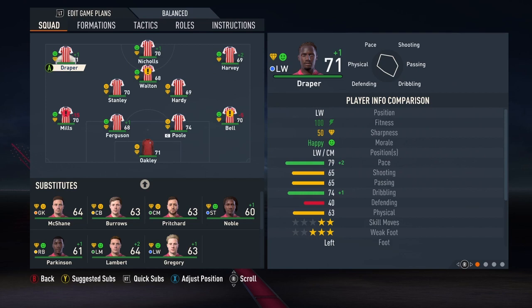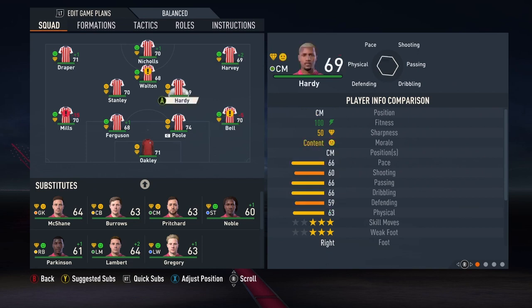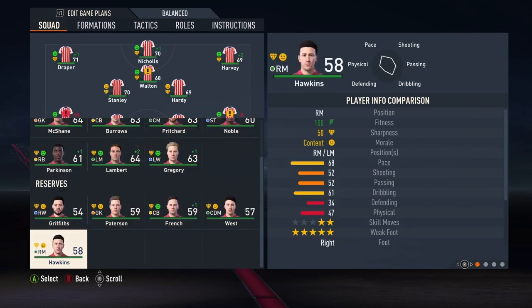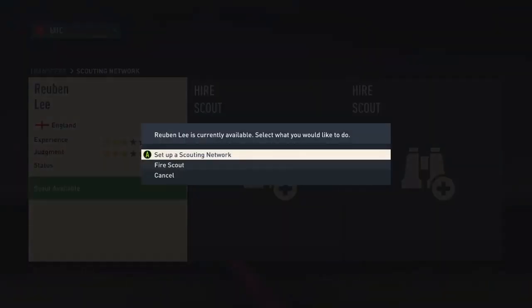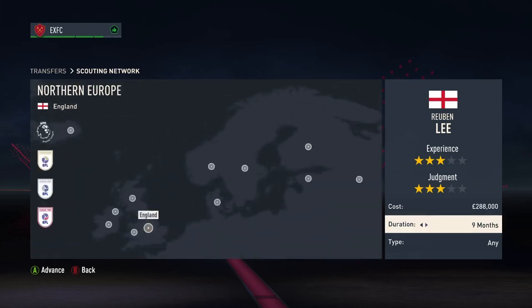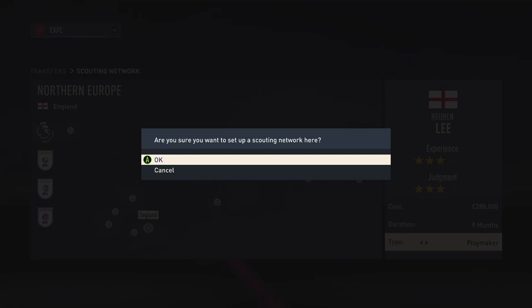Let's go with 4-3-3 formation. We need to look for a left back because apparently we just don't have one — we just have a bunch of right backs, and a CAM position which we've got a left mid at, which isn't very good. The subs look a bit meh. Hire a scout — England, 9 months for the whole season. It's like 300k. We're looking for a playmaker. Done.